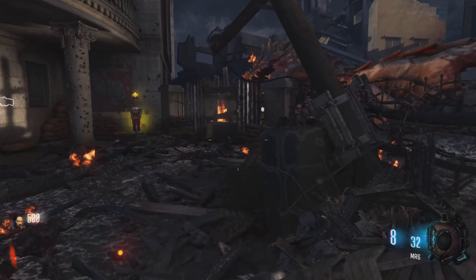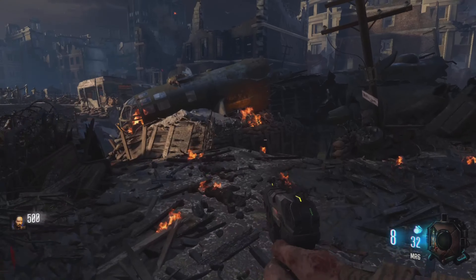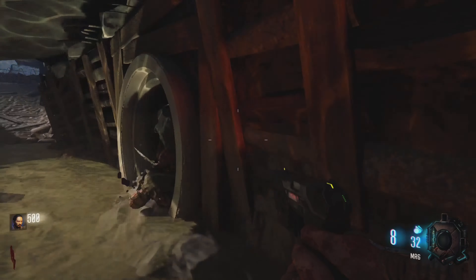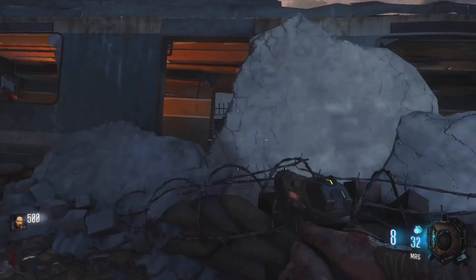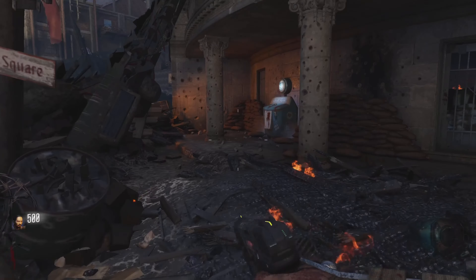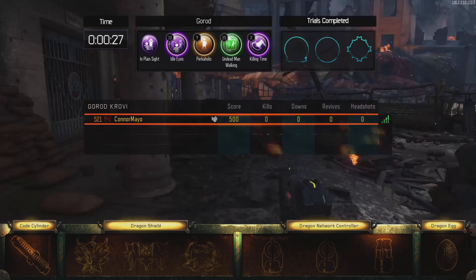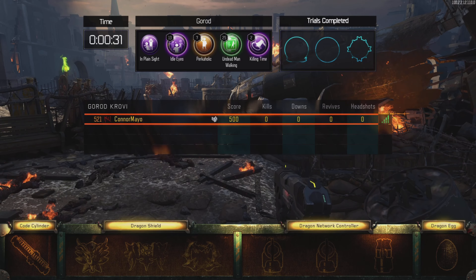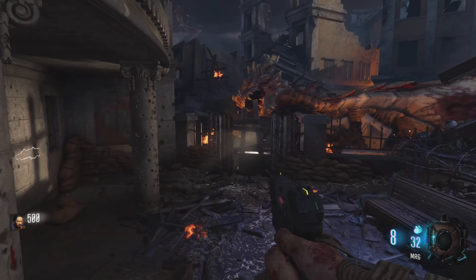What's going on boys and welcome to another Easter egg. Today we are going to be playing on the map Gorod Krovi. This is probably the hardest Easter egg on BO3 in my opinion, so this is going to be fun. We've got our gobblegum pack for this specific Easter egg. I've got Perkaholic to get our perks nice and easy, and then In Plain Sight, Idolize for the boss fight, Killing Time and Undead Man Walking for a couple of the challenges.